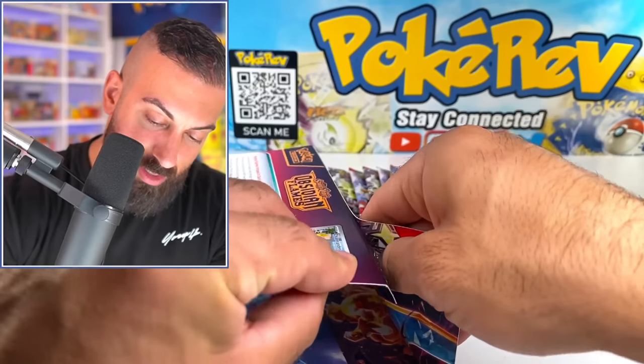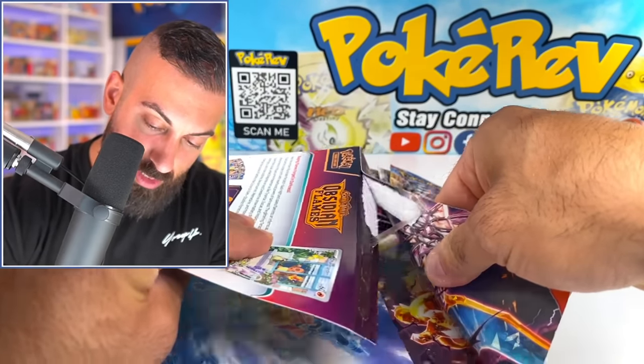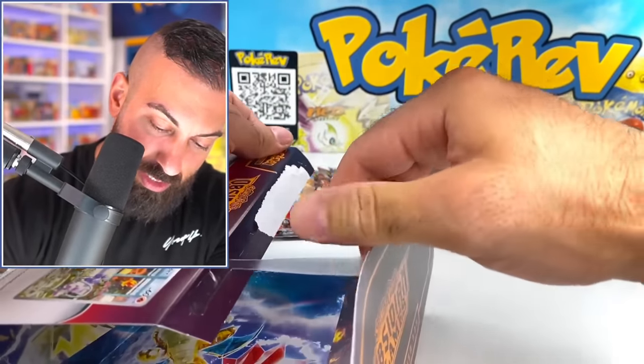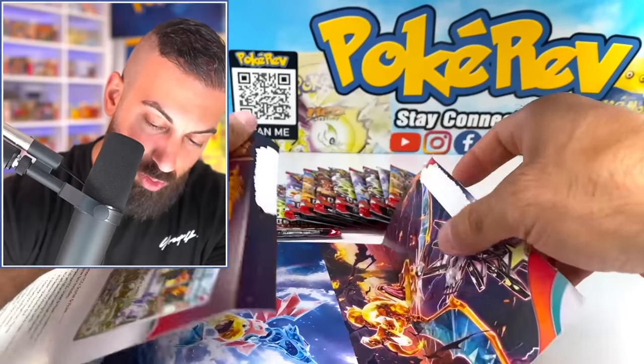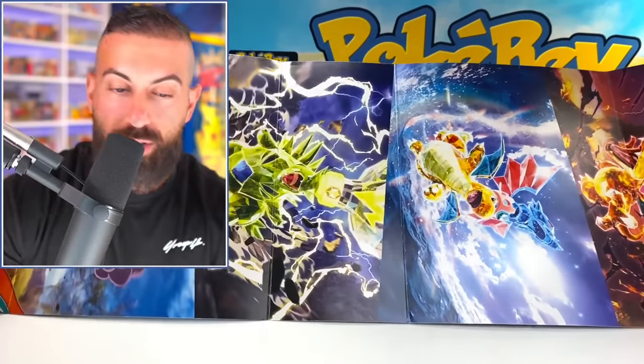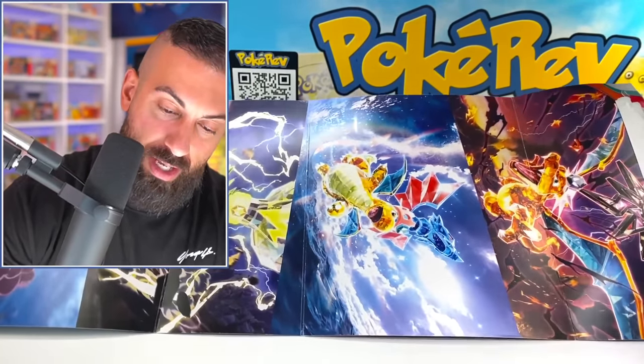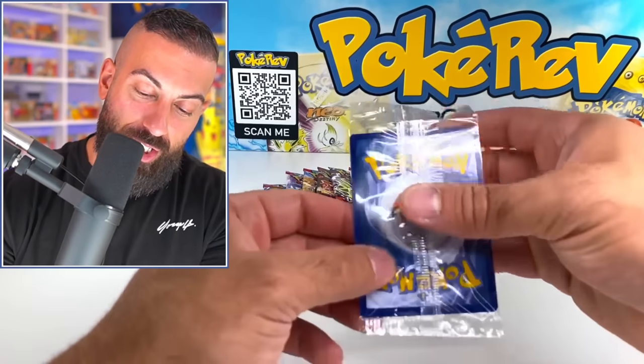You actually pull the box apart — a lot of people don't know this. The trick is to not rip it if you want to put it back because it has this reusable glue. You have all the artworks in there from all the packs, and you can actually use it kind of like a poster.